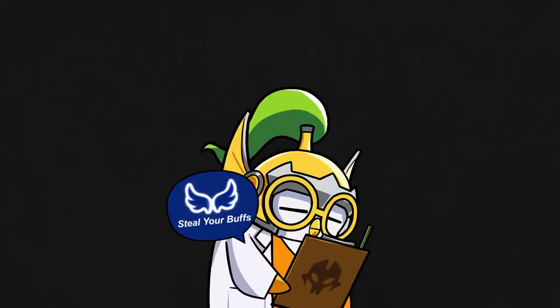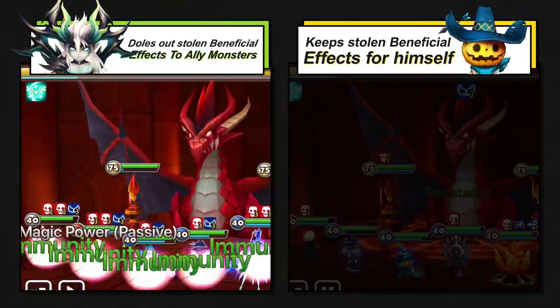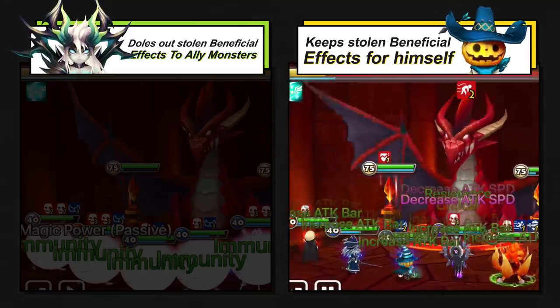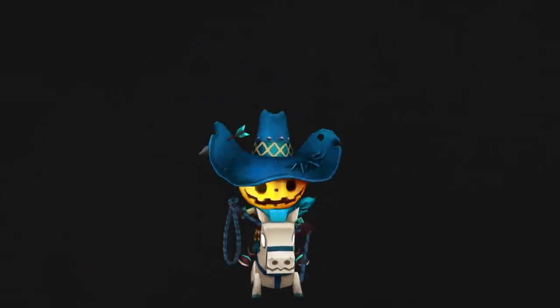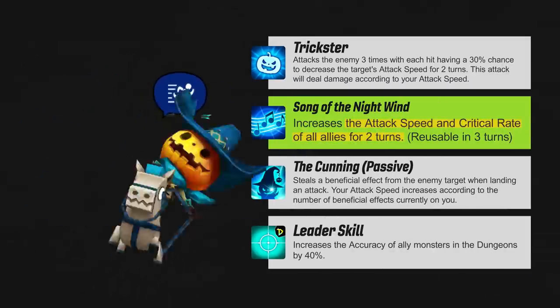Do you remember the episode on Elsharion? He's also able to steal immunity from the boss. The difference between them is that Elsharion steals then copies the buffs for all allies, and Chilling just keeps them for himself. But remember that Chilling's second skill is more generous, so think about that when you're deciding who you'd prefer to bring.